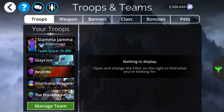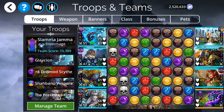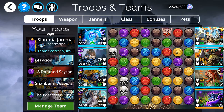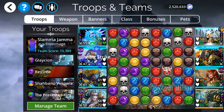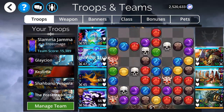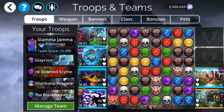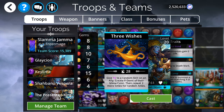The first team we're going to look at here is the Slamma Jamma. Since we're using Frostmage every single time we loop with this team, your Doom Scythe is going to be doing more damage. Glaceon is able to do a ton of Doom Skull damage, and the weapon with the Doom Scythe is able to do a ton of Skull damage.